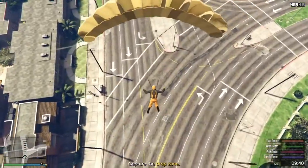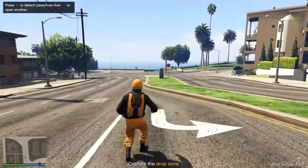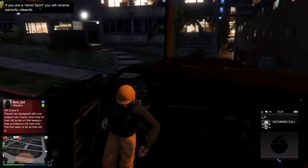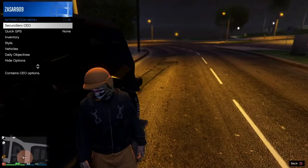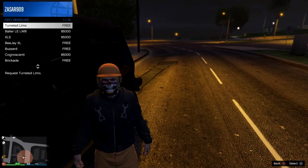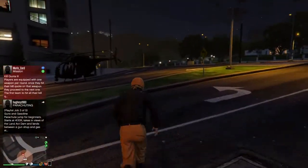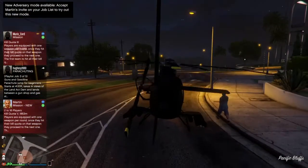Alright guys, once you land on the ground, all you want to do from here is just go ahead and pull up your phone and quit the job. Now once you load into a regular session, what you want to do at that point guys is get a helicopter from anywhere — it doesn't matter. I just had CEO so I got a buzzard. Make sure you do not get killed in this process or you'll have to start the glitch over again.